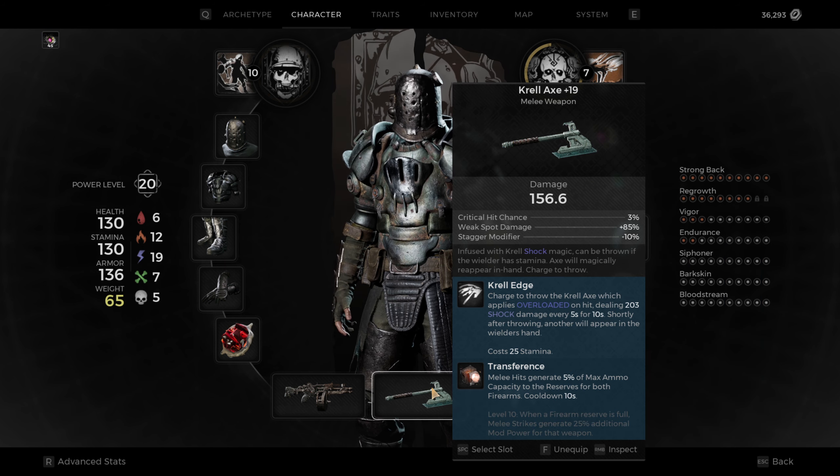The next thing is the Krell Axe. I haven't fully leveled this one — I'm still looking for a crystal to do it with — but I've used this axe a lot. It comes with a locked mod that does overloaded electricity damage, which is really good and basically a one-hit kill. You can throw this axe, kind of like the spear. The main reason I switched to it is because it does shock damage, which is really useful. I have a mutator on it called Transference, which isn't fully leveled — melee hits generate 5% of your ammo with a 10-second cooldown, which is super useful since I'm always blowing through ammo on my Enigma.